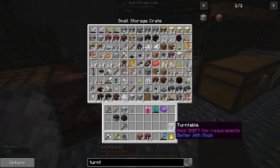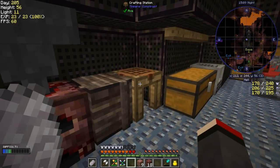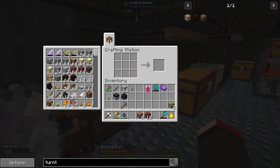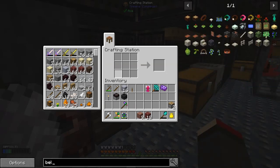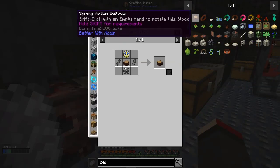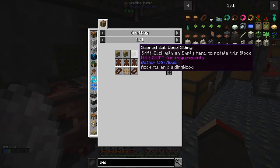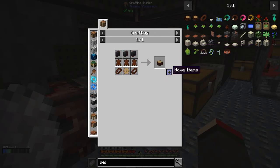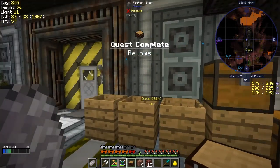The turntable is done and now we need bellows. There are two types of bellows: a spring action bellows, which are obviously great, but we need soul forged steel gears and springs which we can't get yet. So we have to make the basic one. The only other thing we need is belts — I think I've made those already. We also need a redstone torch, and the quest is complete — bellows done.